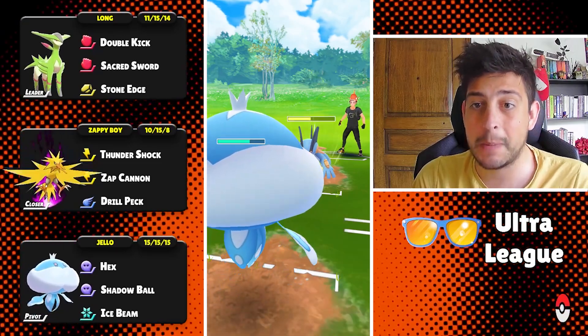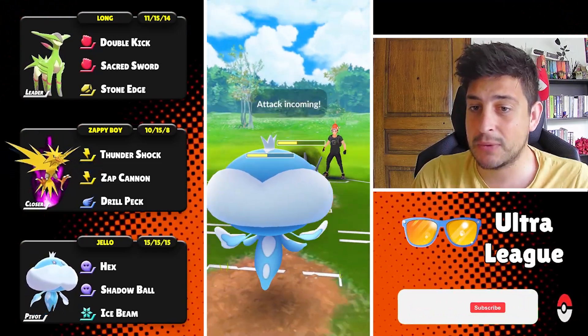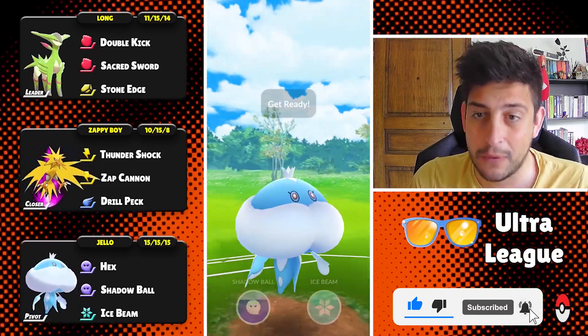Whatever remains at the back must be weak to my Virizion, so that's why they are not switching out. At least that was the plan. Let's see how this trainer will do because they have another Hydro Cannon and we are already in the red.